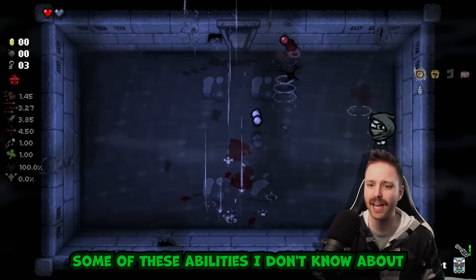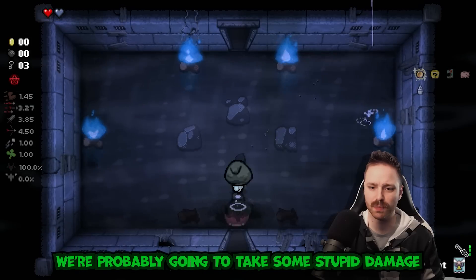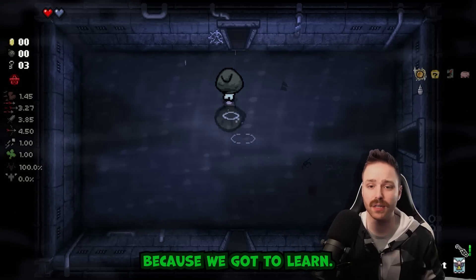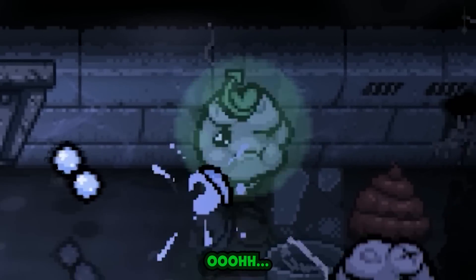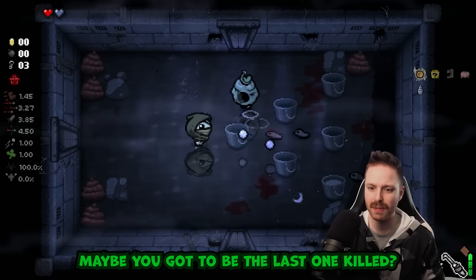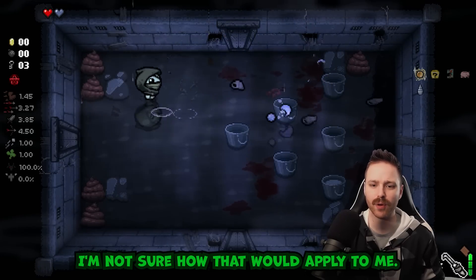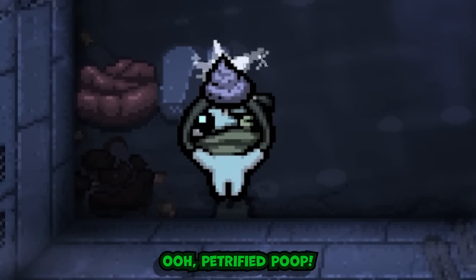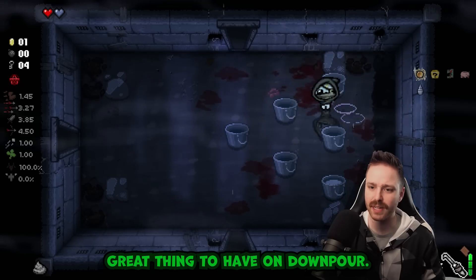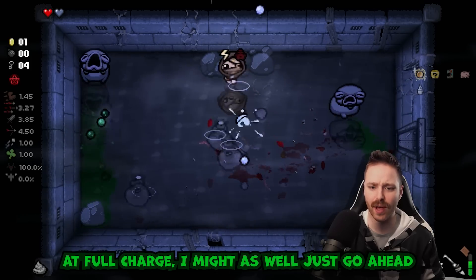Some of these abilities I don't know about - that one explodes. I think we're probably going to take some stupid damage because we got to learn the arrow kidney bean again. A shield! Maybe you've got to be the last one killed - seems like that's the case. I'm not sure how that applies to me since I am the only one of me. Oh, petrified poop - great thing to have on Downpour.